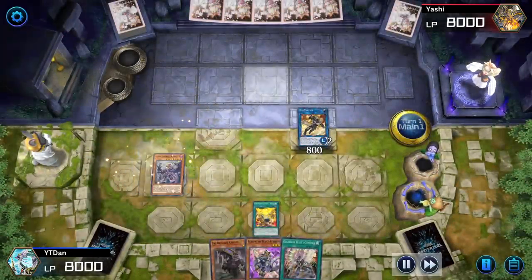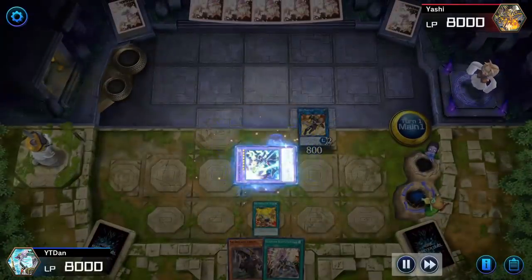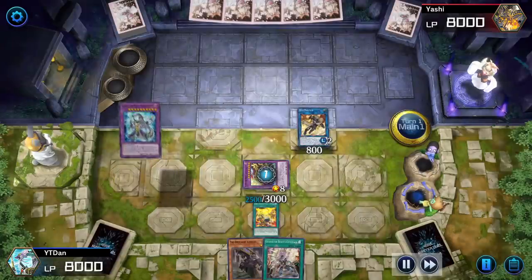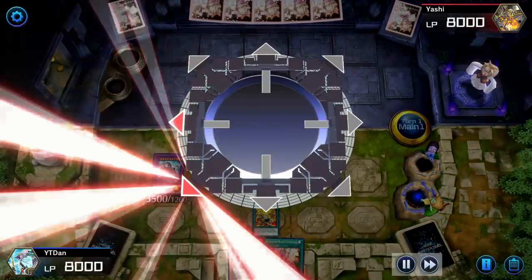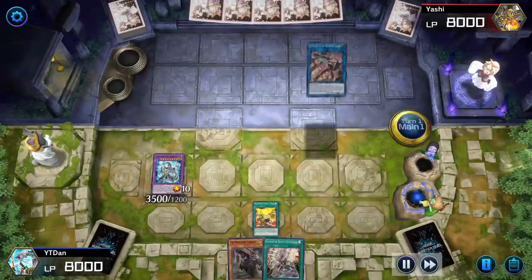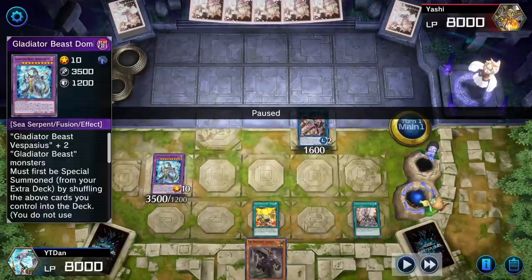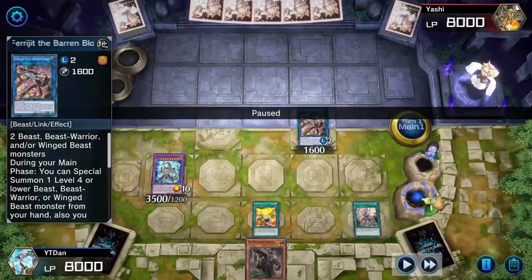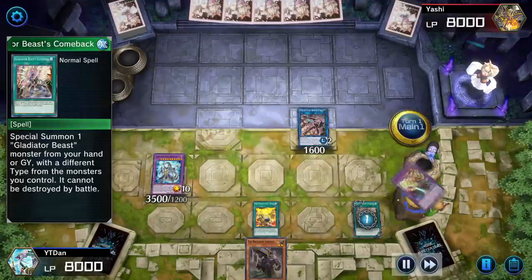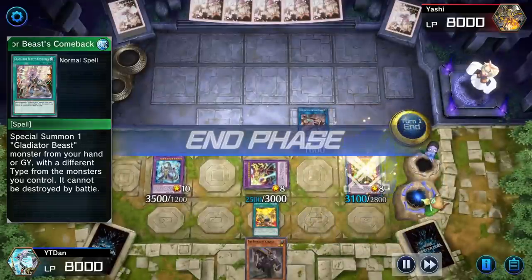We're going to do the Augustus combo — Augustus into Autorex, Autorex becomes a level 7, two level 7s lets you contact fuse for Tamer Editor, and Tamer Editor lets you drop Dimitianus. Now I'm going to link summon to bring out Blossom, because we need to get our Beast Warrior off the field. Since Dimitianus is a Sea Serpent and Blossom is a Beast, by removing my Beast Warrior I can use Gladiator Beast's Comeback to special summon Tamer Editor yet again, and use his mighty powers to summon Heraclionus!